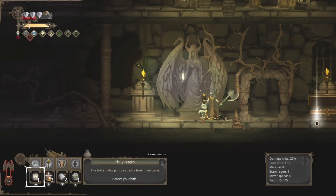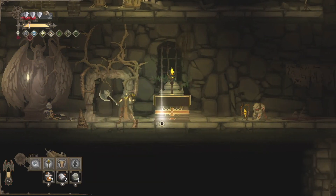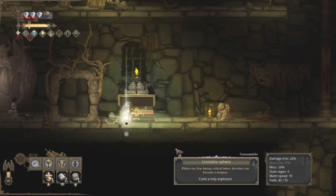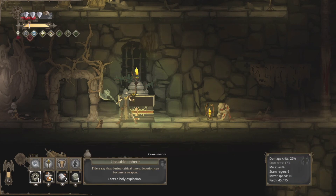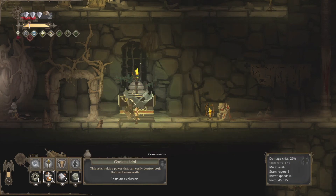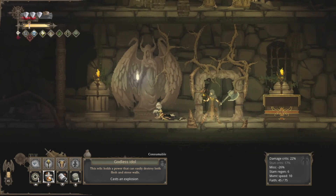I will also pick up the holy pages here that grant us faith — that's basically just refilling our faith bar a little bit. And lastly, an unstable sphere — cast a holy explosion. So this is like the godless idol, but instead of actually leaving something on the ground to blow up, this is more of an instantaneous area of effect. If you play Dark Souls, it's kind of like Wrath of the Gods. I will demonstrate that on this enemy.